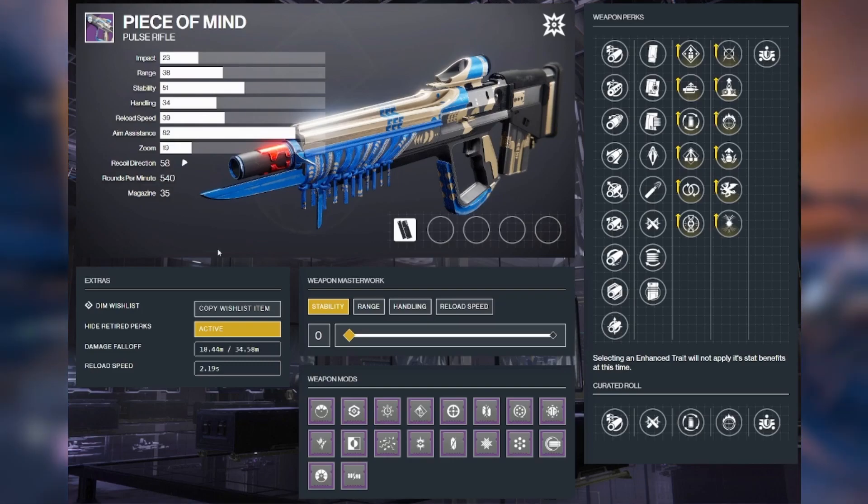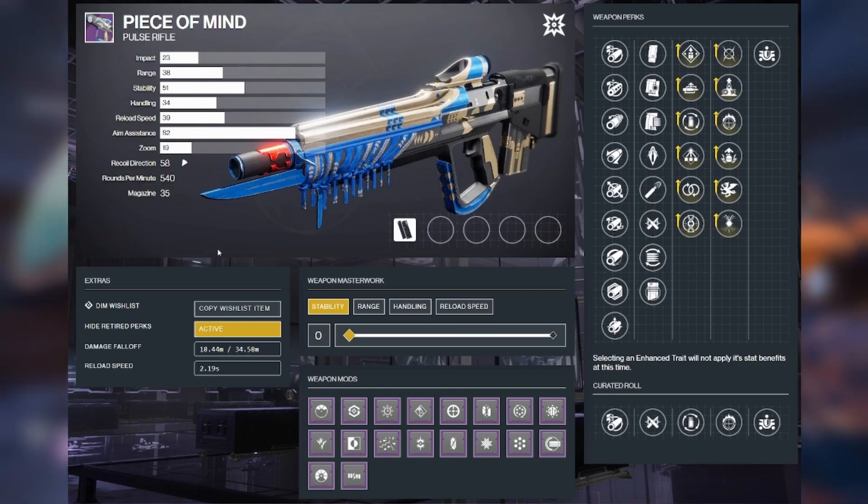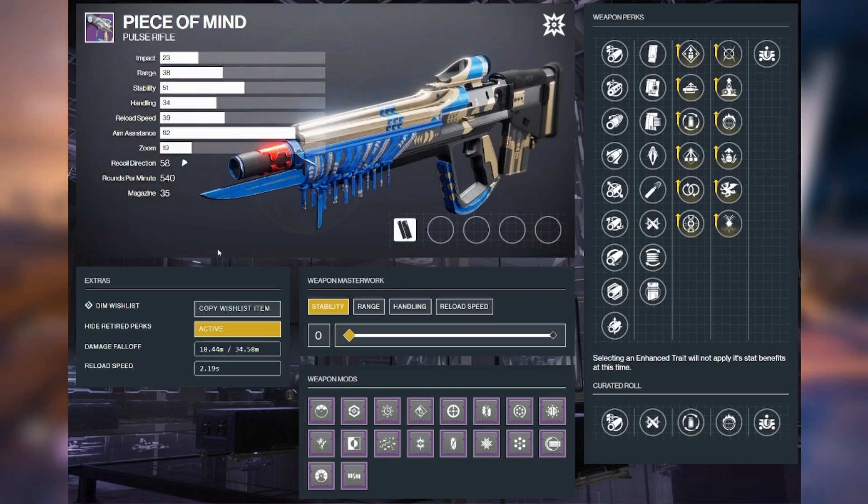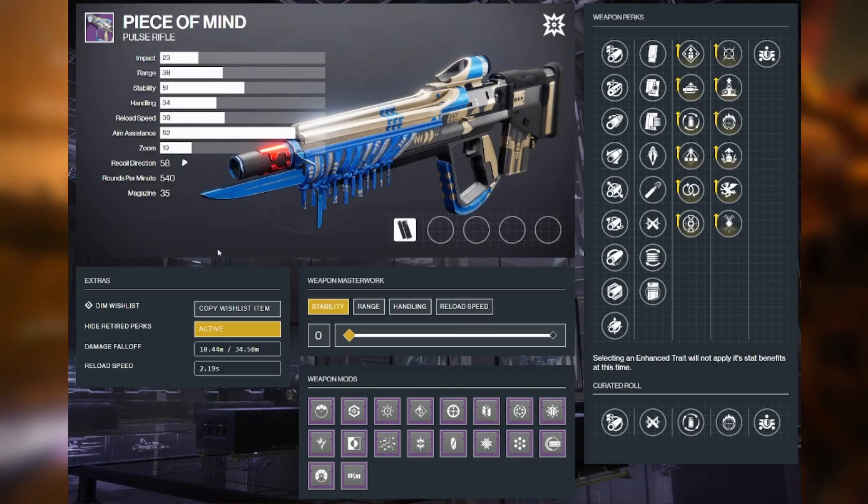Really the biggest downfall of the base stats of this weapon is its handling — it's a little low, so the ADS speed is a little low. But if you equip a pulse rifle dexterity mod or a targeting adjuster, that really doesn't matter anymore.